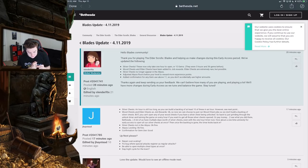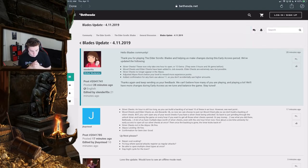The biggest thing everyone's going to notice is the timer change for silver chests. Silver chests now only take one hour to open, or 12 gems. Previously they were three hours and 36 gems — basically one gem per five minutes of waiting. I'm glad they scaled that down too; it'd be crazy if they kept it at 36 gems for only an hour.